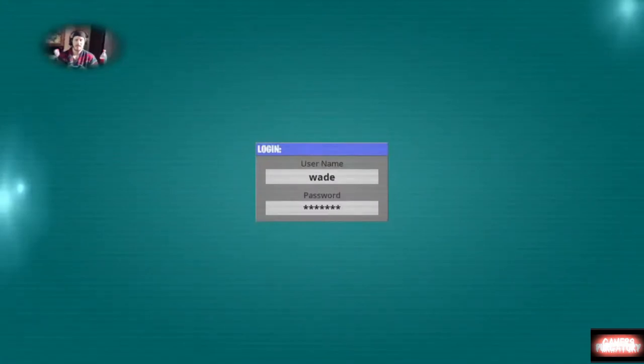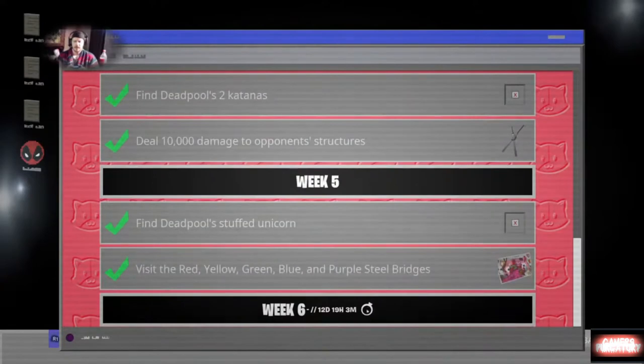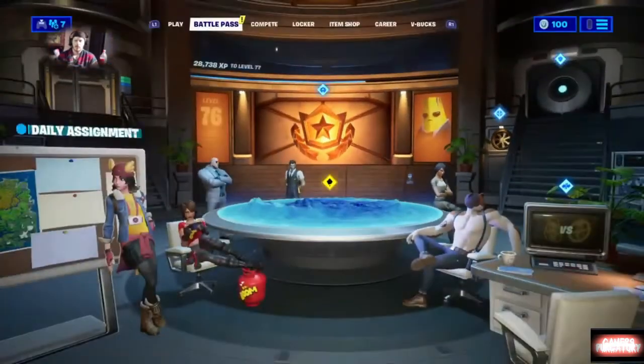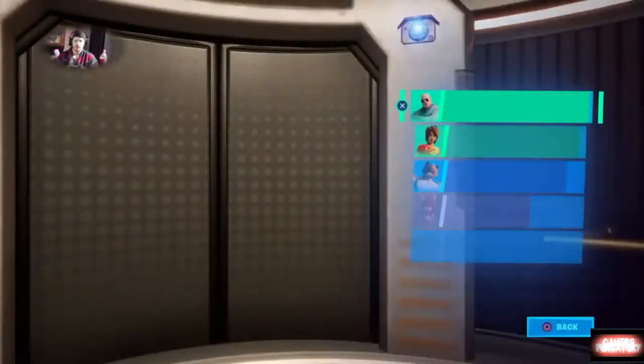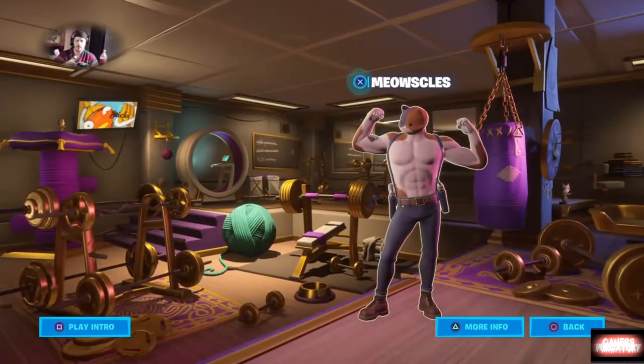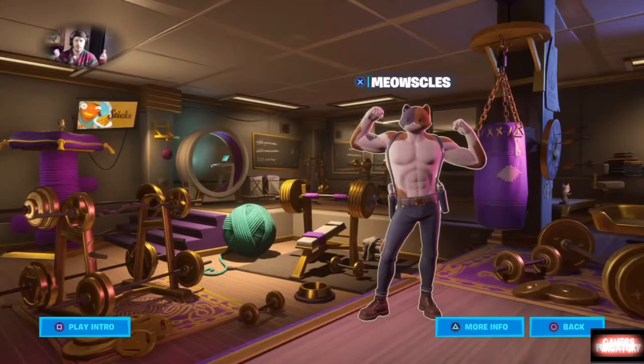So for week five, we had to find Deadpool's stuffed unicorn. To find exactly where it is, you want to come over here, go down to Meowscles' room, and you'll find it right down there by his weight set, in between the barbells and the big thing of yarn.